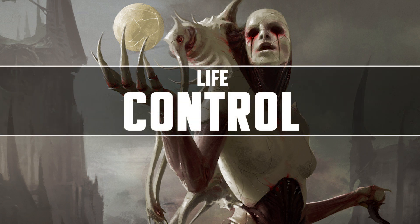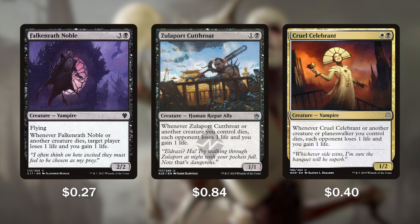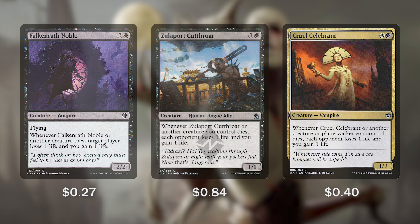Since we will be using our life as a resource, we have a full package of cards to keep our life total high — what better way than by draining life straight from our opponents with creatures like Falkenrath Noble, Zulaport Cutthroat, and Cruel Celebrant. These are powerful combo pieces given how much we are going to be sacrificing. Falkenrath Noble pings one player for one life and we gain one life whenever any creature dies, but Zulaport Cutthroat and Cruel Celebrant ping each opponent whenever any of our creatures die. With all the sacrificing and death happening, these will do tons of damage and help you win games outright.